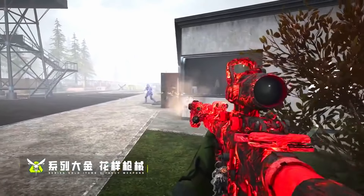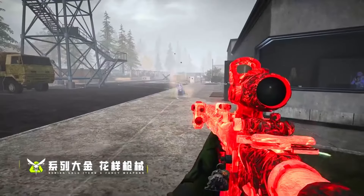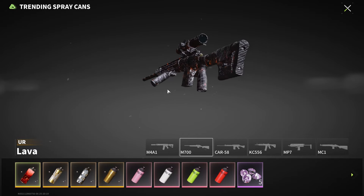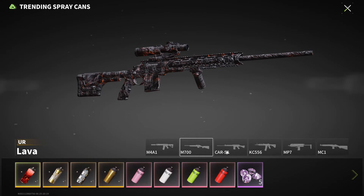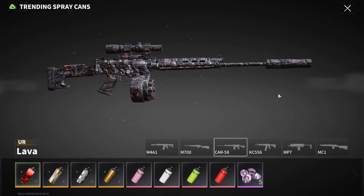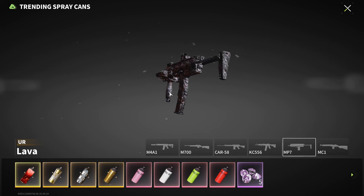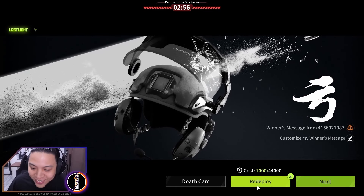Next up we have the Lava Spray — a reactive camo recently added to the game. The more you shoot, the more your gun will visually react to the lava camo effect.